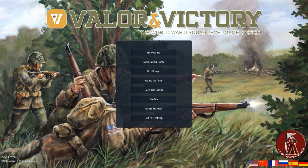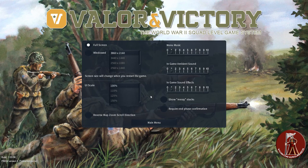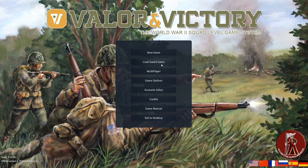Now with that out of the way, I'm going to walk you through this game bit by bit. Game options — there's really not a lot to talk about here. There aren't a ton of options. It's more about music and UI scale and so on. You can load your save game, scenario editor, game manual. It comes with a really good game manual, which is important. It's not really long, but it gives you a lot of the basics.